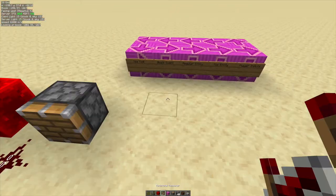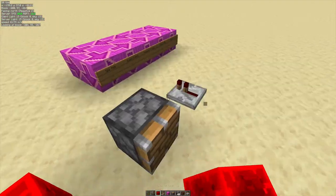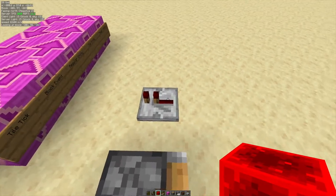First there are tile ticks. Tile ticks cover things like repeaters going off. When I place that redstone block right there, the repeater schedules a tile tick for two game ticks later so that it can then turn on.